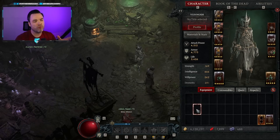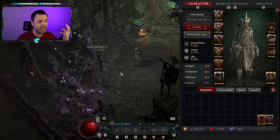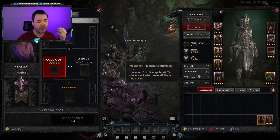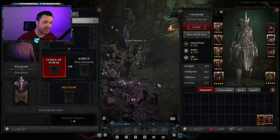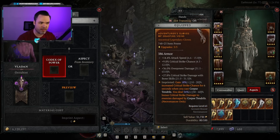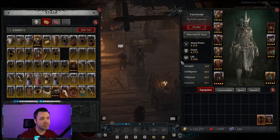Let's dive into that very important question. I get how legendary aspects are imprinted. I get that rare items are just as good as legendary items, and when I find a good rare item with the right stats, I can imprint aspects from my inventory onto it to make it a best-in-slot legendary. So the question is: how do I look at an item and decide whether it's good or bad for me, and how do I know what I'm looking at?